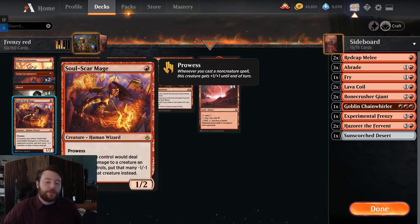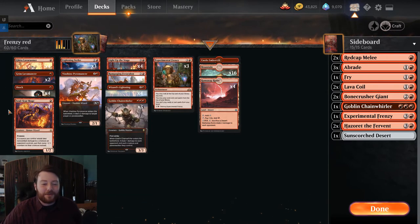Turning on Wizard's Lightning also gives you a little bit of extra reach. We consistently turn it on — we have 10 wizard one-drops and a two-drop as well. Turning Wizard's Lightning on has really opened this deck up. Wizard's Lightning plays a lot like Lightning Bolt when you have this many wizards.